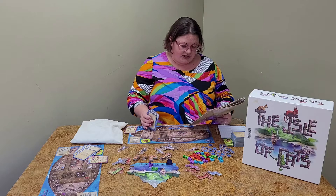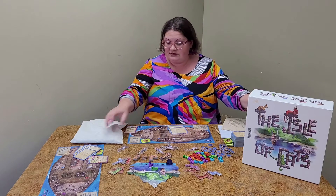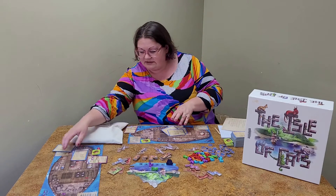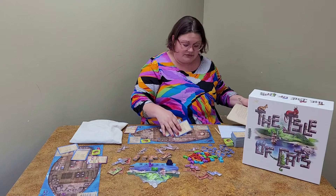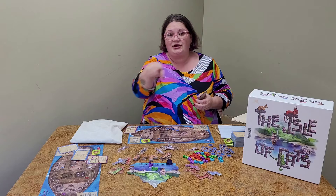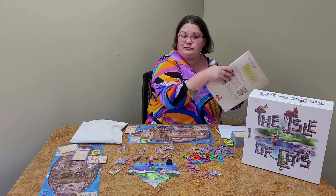So you have seven cards. You're going to look at them, pick two you want to keep, place them face down, and then pass them to your left. If there are just two people, you're passing them back and forth; if there's more than two, it goes in a circle. You pick two more, pass them, two more, pass them, and then you're left with one — so you'll still end up with seven cards. If you're playing with three or four people, you rotate which direction you pass to make it more random: on days one, three, and five you pass to the left; on days two and four you pass to the right. With only two people it doesn't matter.